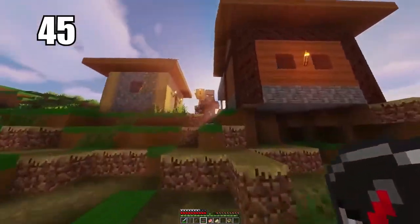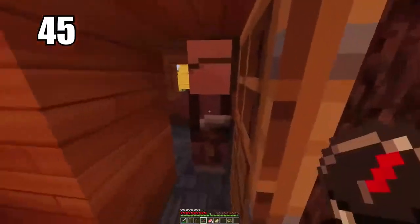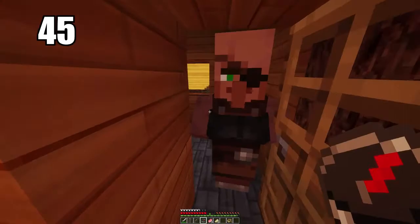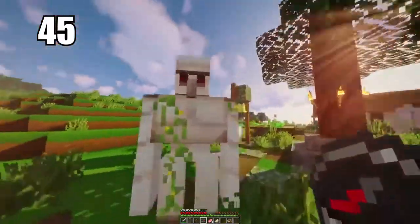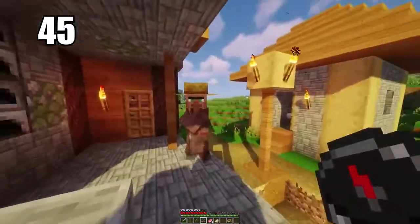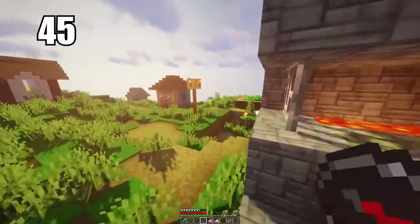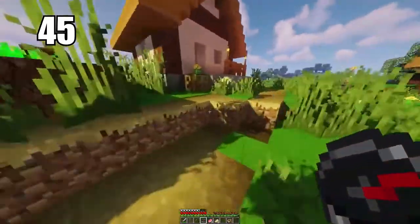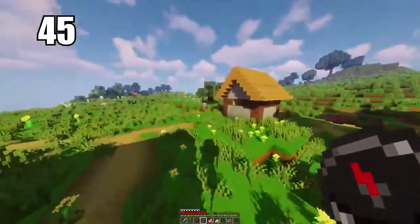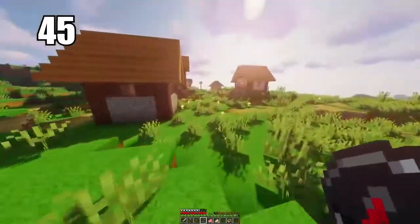Tip number 45 is trading simple items to villagers to get emeralds. I don't recommend mining as your primary source of emeralds because you just won't find too many. Trade simple items like vegetables to get some emeralds to begin with, trade up with other villagers, and eventually work your way up to getting diamonds or top-tier items. That's the best way to use excess items you don't want and put your emeralds to work, since you can't make tools from them anyway.